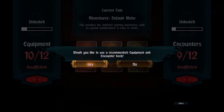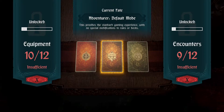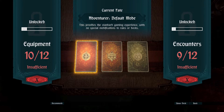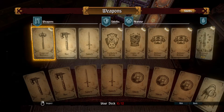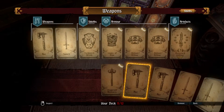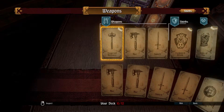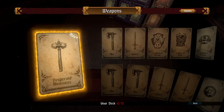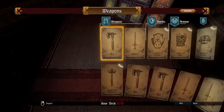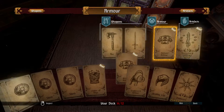Let's go into the deck builder. Would you like to use a recommended equipment and counter deck? No. Let's start here. What equipment do we want? We have desperate measures. This card is new and fast. Its contents are unknown. Find this card when playing and its secrets will be revealed. Let's add the new cards then.